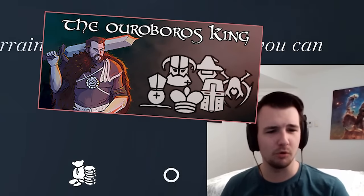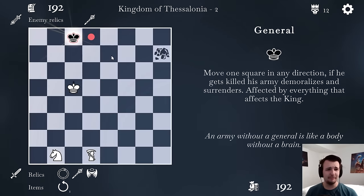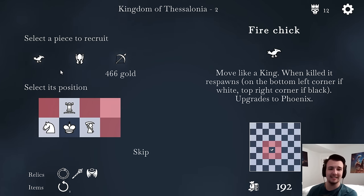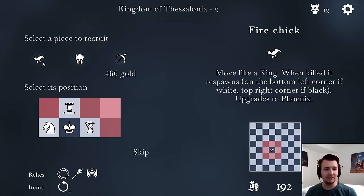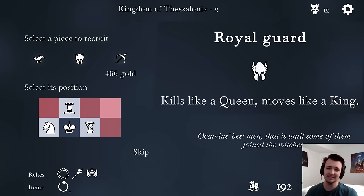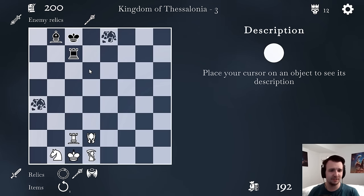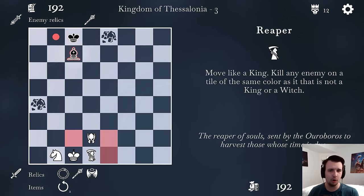Welcome back to Ouroboros King. If you haven't seen this game before, the goal is to capture every one of the enemy pieces except for the king, and then you automatically win. It's a tactical roguelike where it's basically chess — there's a knight, a king, a rook — but there's also a ton of new pieces, and this game just got updated with 20 or more of them. After every fight, I get to choose my direction on the map and choose my reward.